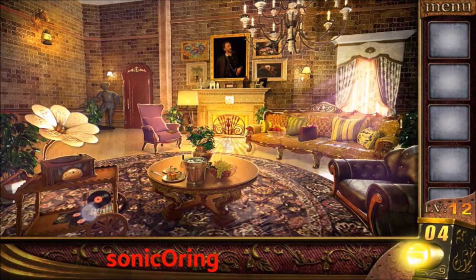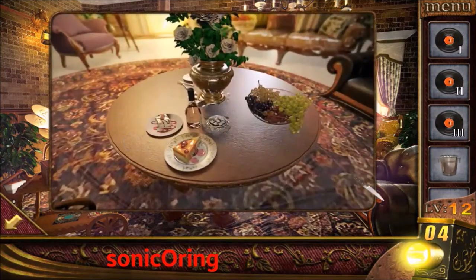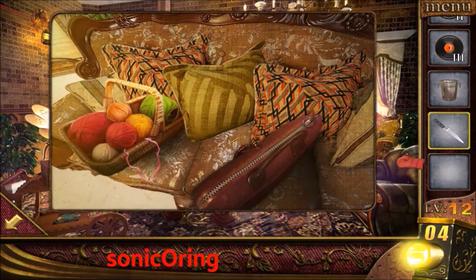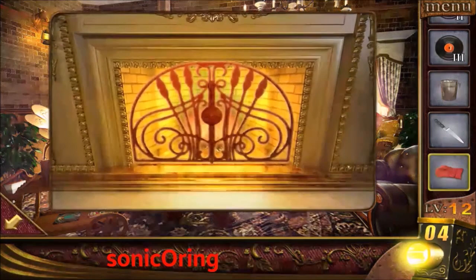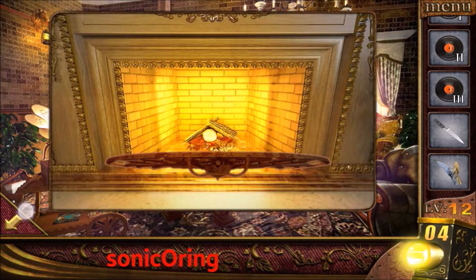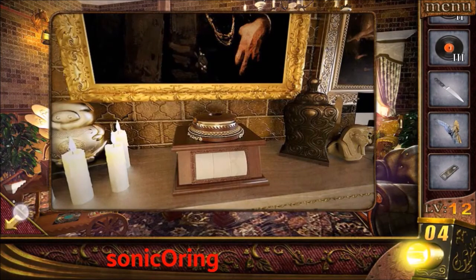Get the three records on the right. Pick up the knife and bucket on the middle table. Use the knife to cut the string so you can get the glove. Use the glove to open the fireplace, and use the bucket to pour it down. Get the broken statue, then tap on the top of the fireplace and get the zipper.